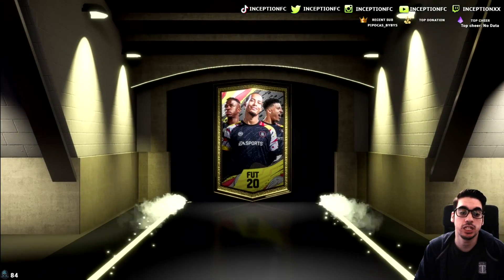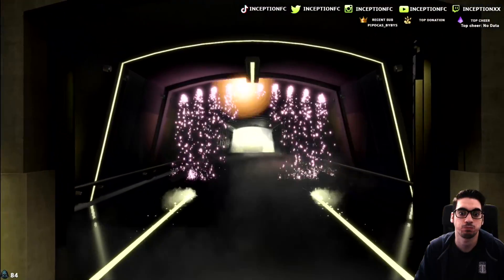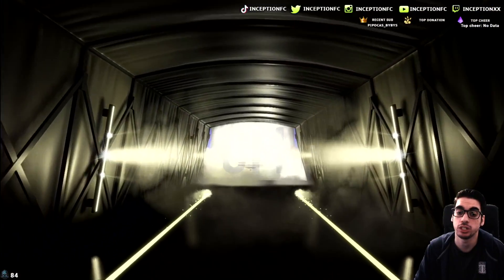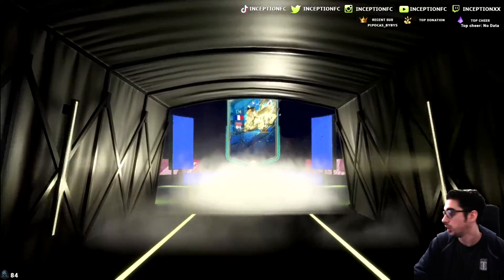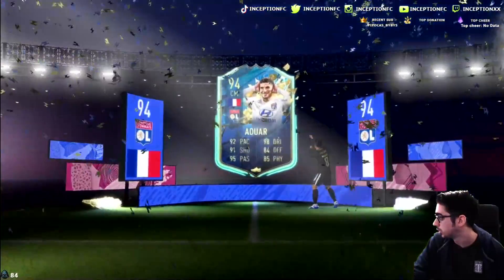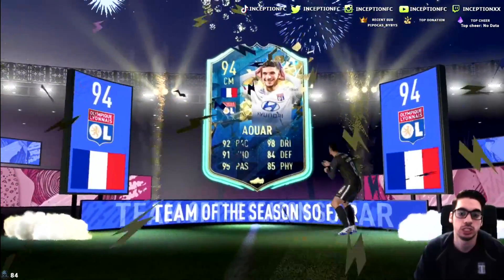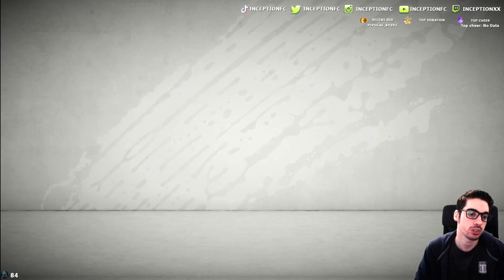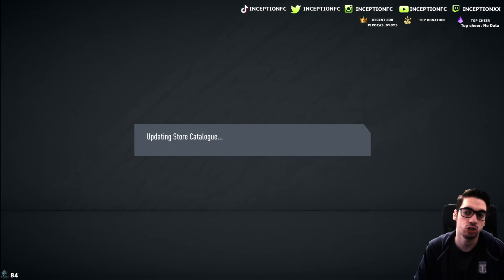Next one's going to be — let's see here. What's it going to be? French? Center mid. Oh, it's going to be Alwar. You know what, it's not a bad pull, to be fair. Not a bad pull. Center mid for Alwar. Yeah, it's not bad at all. Not too shabby.